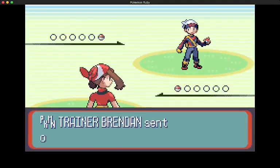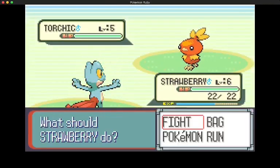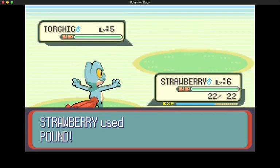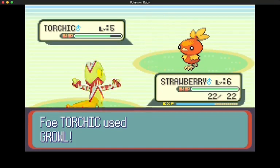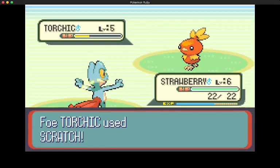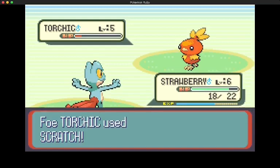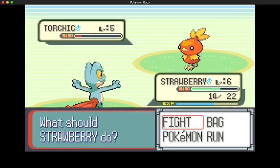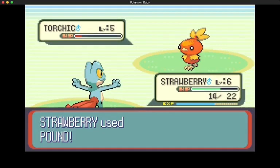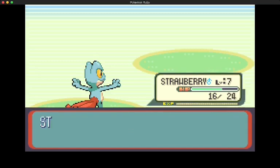If our starter faints, we either reset or let anything else that might be in our party faint. The first battle with Brendan goes just how you think it would - he tries to use setup moves, we deal damage, and as a result we win. The nice thing about using Trico here is that it has a type advantage against the first gym, so we don't have to do nearly as much grinding as we did with Charmander.